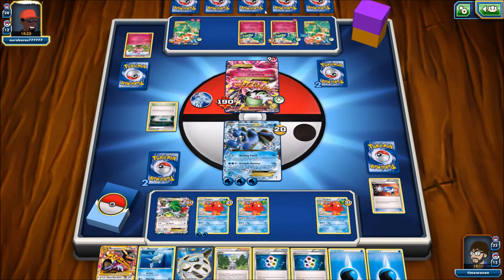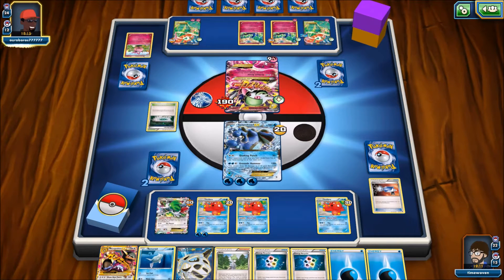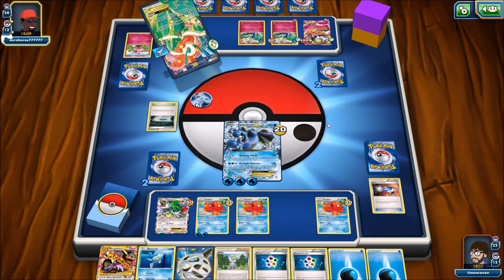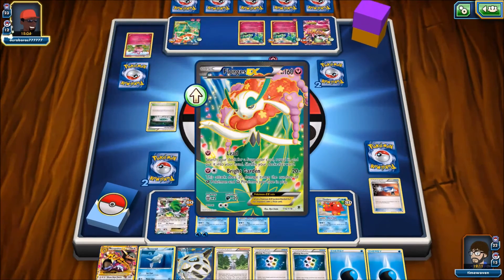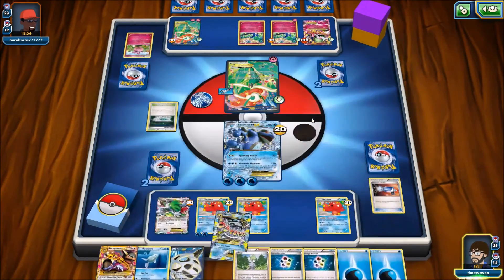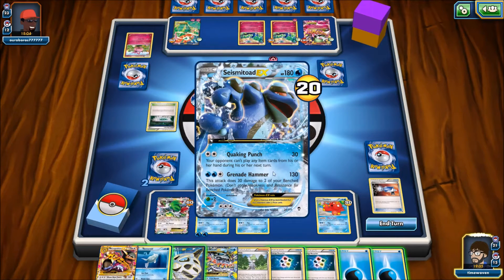We were set up for a win — if those Pokemon Captures were Lysanders, he would have lost, guaranteed. I don't know why he didn't just go for the attack. He's got 3x 60 which is 180, and I had already taken 20 damage. He could have ended this game. I'm kind of at a loss for words.